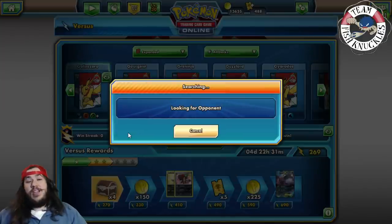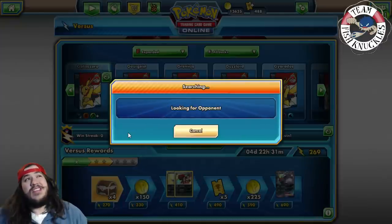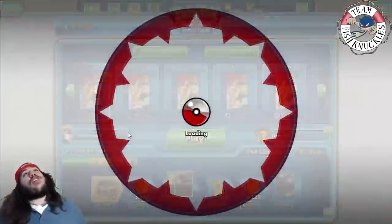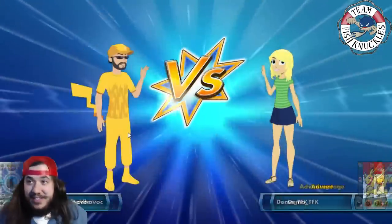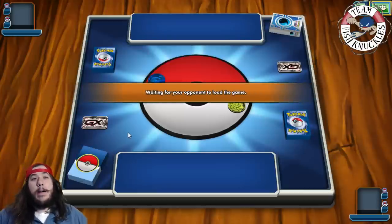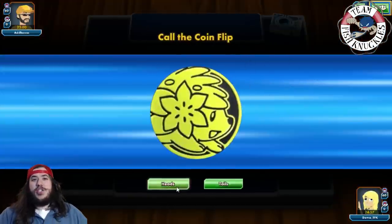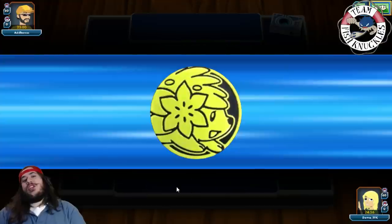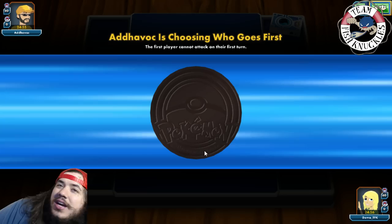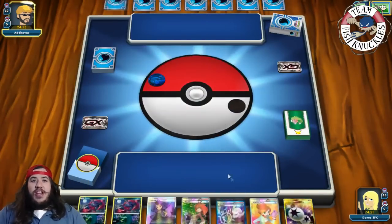If there's a certain meta deck you want to see in Expanded, let me know — we'll try to cover the best decks before Dallas Regionals, and I need to test them out as well. We need to try to get points at regionals. It looks like we're playing against Greninja, maybe Kyogre. We get a Kyogre coin. With this matchup, we have Gliscapod, which can hit weakness on their Froakies, which is really nice. We lost the coin flip — opponent's going first, but that's fine.